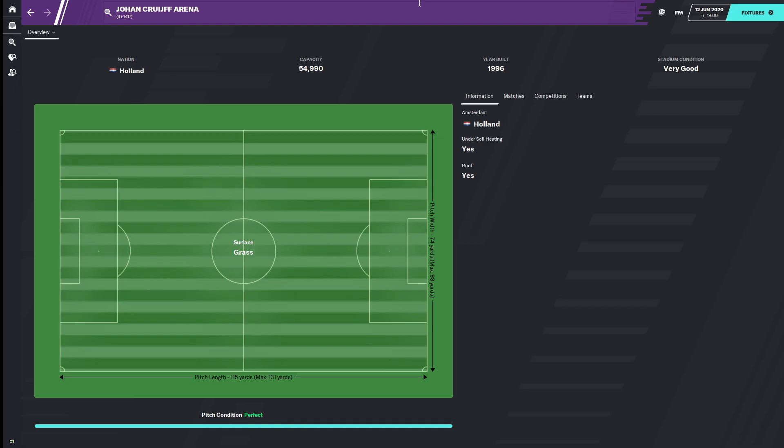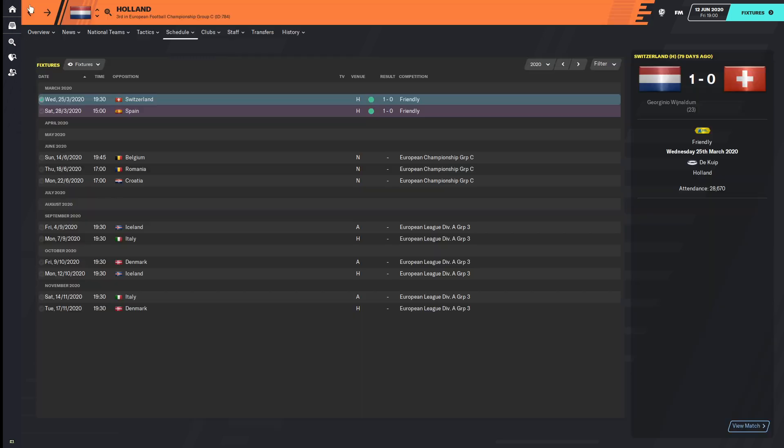The matches in this group are taking place in Amsterdam in the Netherlands and in Bucharest in Romania. Romania having all three games in Bucharest, the Netherlands having two of them in Amsterdam in the Johan Cruyff Arena. No home field advantage for the Belgians. Croatia, of course, the runners-up from the 2018 World Cup, losing to France.